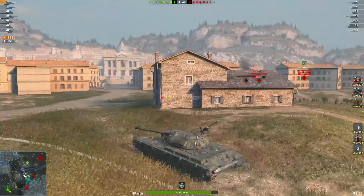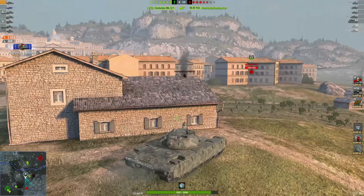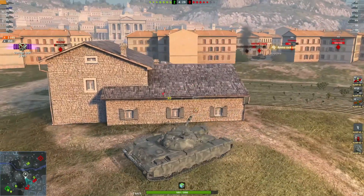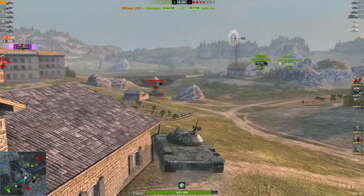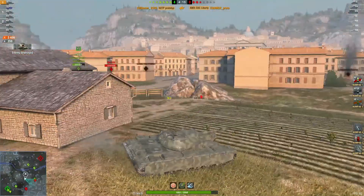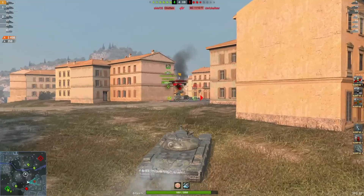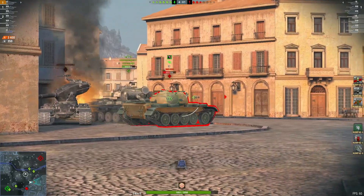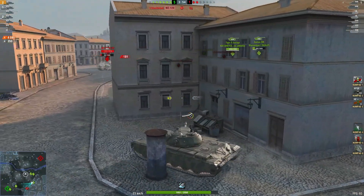Poor tanks, they're just taking a hammering. Three thousand and ninety-five damage, 350 blocked. And bye bye to the AMX - one kill, three thousand five hundred and eight damage. And one into the bug - oh, nice fire as well! Two kills, four thousand and eighty-one damage.